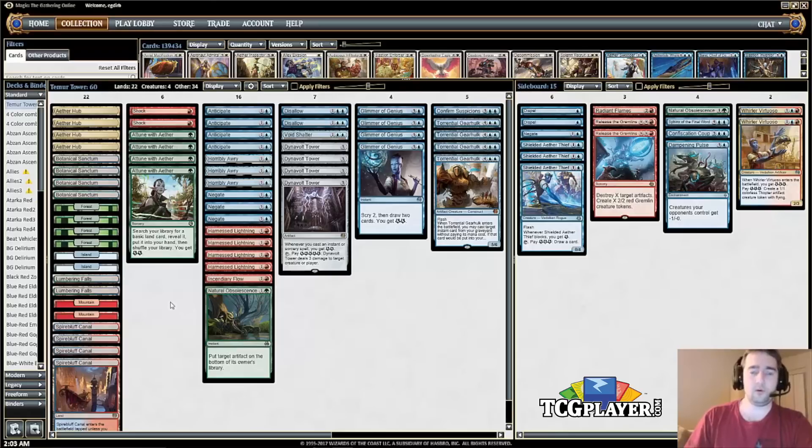For removal spells, we've got four copies of Harness Lightning — just the best energy removal spell the format has to offer, and we can only play four of those. So we have a few other removal spells that are still serviceable: Incendiary Flow is great for dealing with Scrapheap Scrounger since exiling a creature is nice, and it goes to players. Similarly, Shock goes to players — it's a one-mana removal spell to get Toolcraft Exemplar off the board early and save some damage.